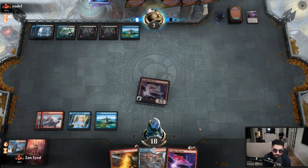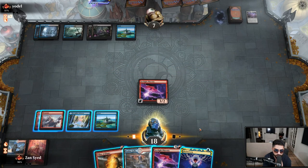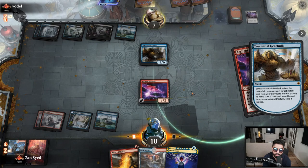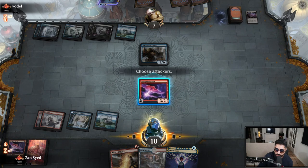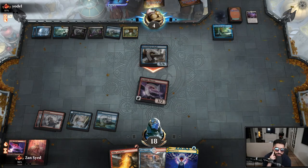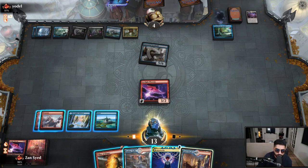If they have Torrential Gear Hulk here it could put us in potential danger. We'll go ahead and try to play another Phoenix — they go ahead and Censor, which I think is completely fine. We'll pass the turn, take the five, and start off with a Brainstorm.